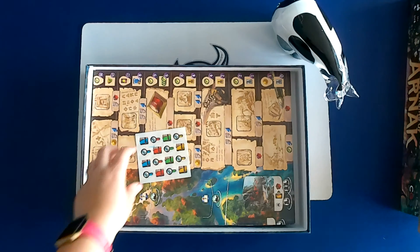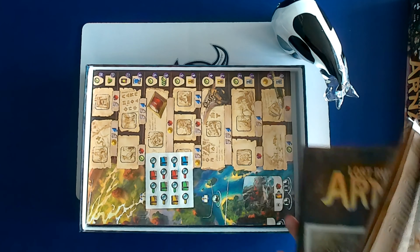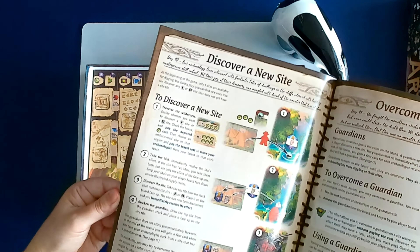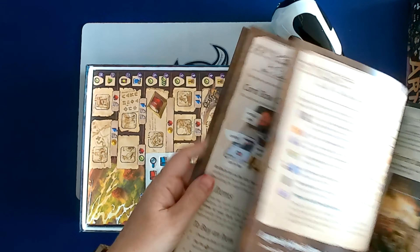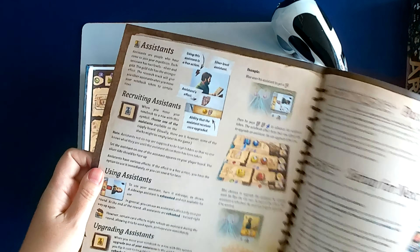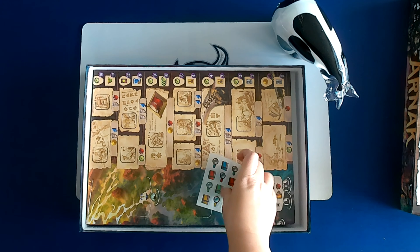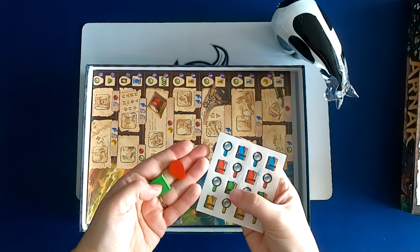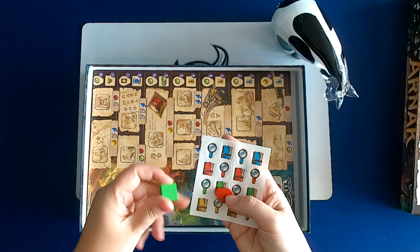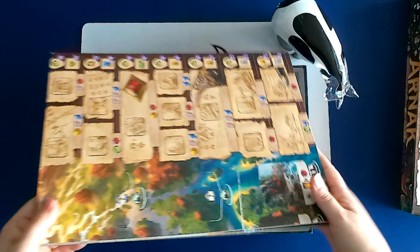Solo variant and appendix — I love appendixes. Stickers. I saw it in the rule book — or did I see it? I saw some more in here. They were magnifying glasses and books. These are magnifying glasses and books — very cool. I'll have to put those on and line them up appropriately.